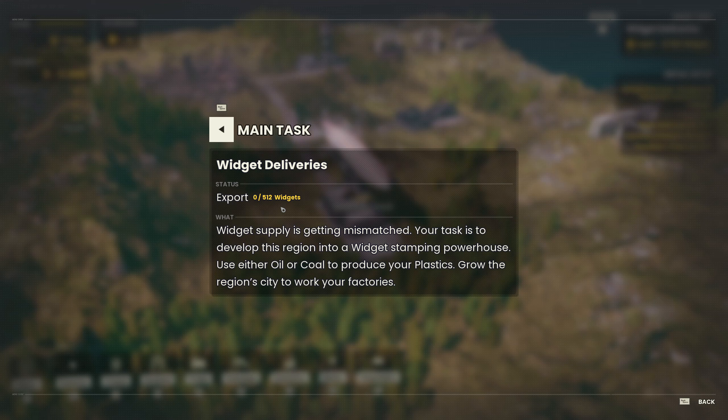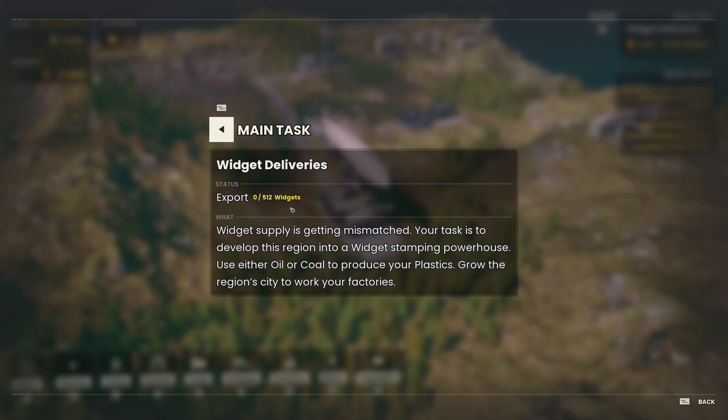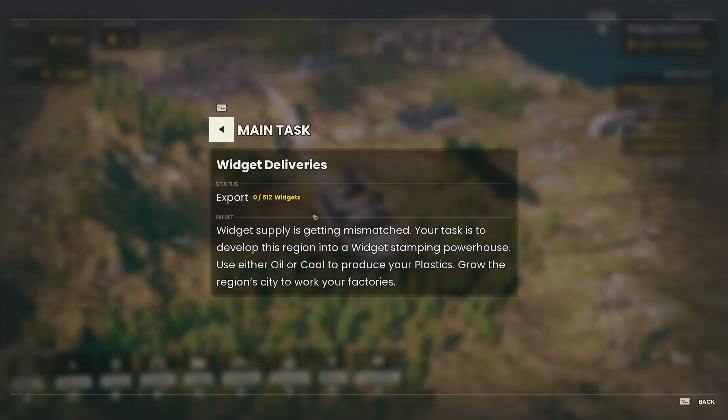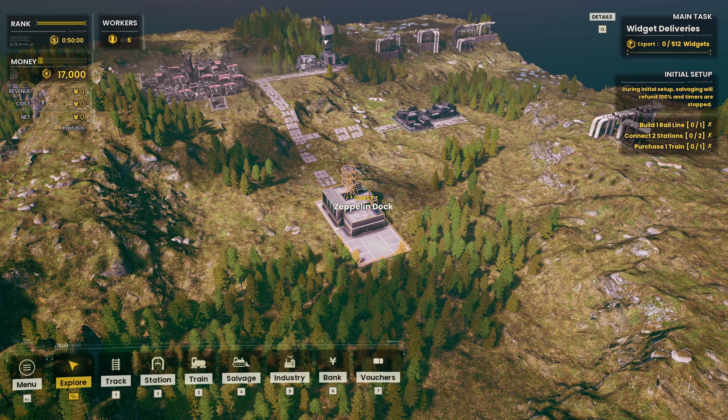512 widgets. Widget supply is getting mismatched. Your task is to develop this region into a widget stamping powerhouse. Use either oil or coal to produce your plastics. Grow the region's city to work your factories. Okay.